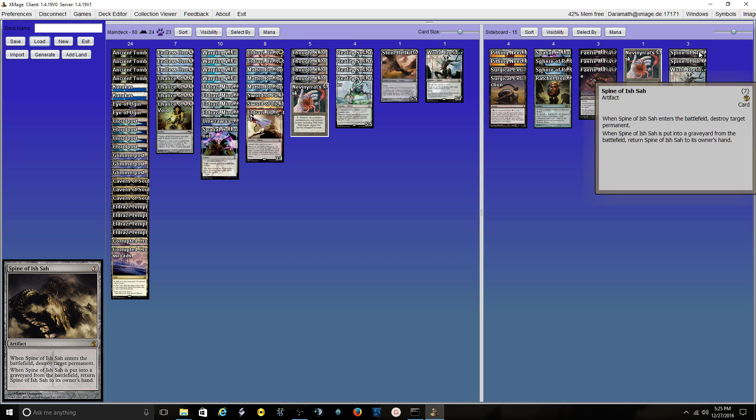Another oddball choice is Spine of Ish Sah. Hardcasting it takes care of Blood Moons and Ensnaring Bridge. It's also really my only answer to Show and Tell — if I Show and Tell in a Reality Smasher and they Show and Tell in Emrakul, I'm not winning. But if we Show and Tell at the same time, I can take out Omniscience or Emrakul, and as long as I don't have a Trickbind situation, the Spine blows up whatever they play. It's a catch-all for Omni-Show slash Show and Tell. It's also really cool with Nevinyrral's Disc — I can play it, blow the disc, get it back to my hand, and take out something else of theirs. It's slow and very Commander-ish and kludge-ish, but it does its job.